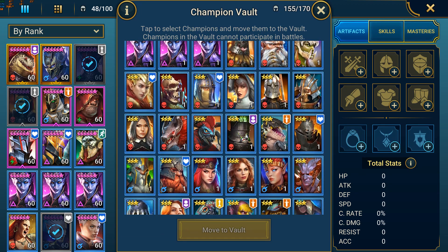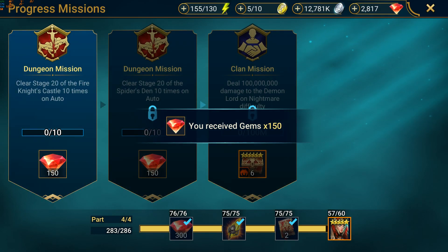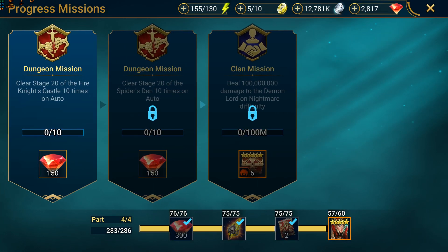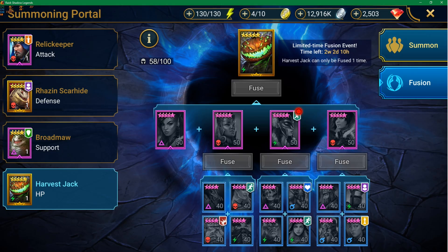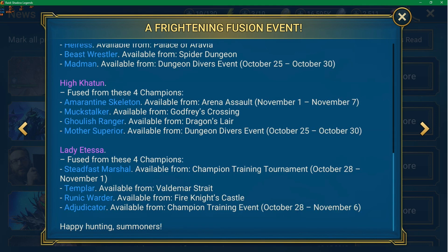Now we are going to go back in time and look at my progress. If I recall correctly, the day the Harvest Jack fusion went live was actually the day I was finishing the Dragon Stage 20 mission. I had just finished the Ice Golem mission as well, which was a total of an extra 300 gems. As you can see from this screenshot, I went from 2,503 gems to 2,817 gems. I should also point out that unlike the Foley fusion, Plarium did a very good job on this one advising us on upcoming events and where we could get each of the champions required for the fusion.